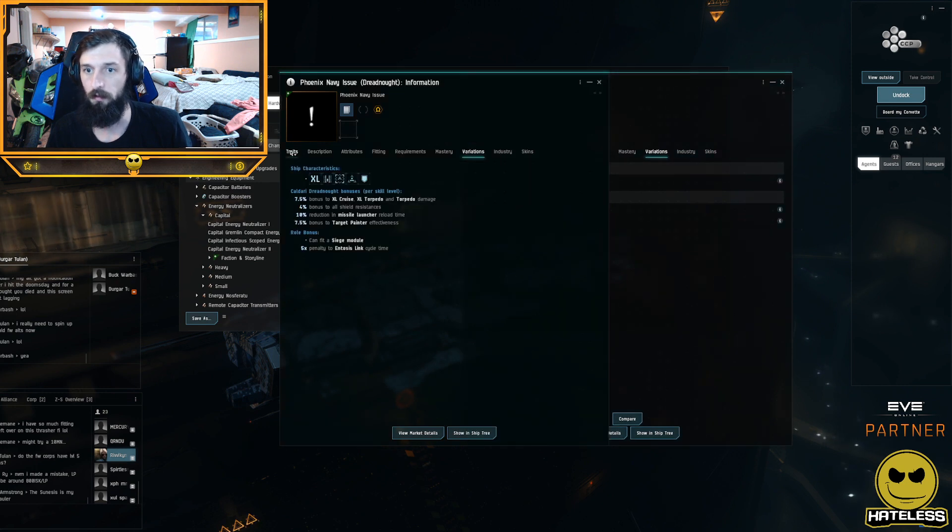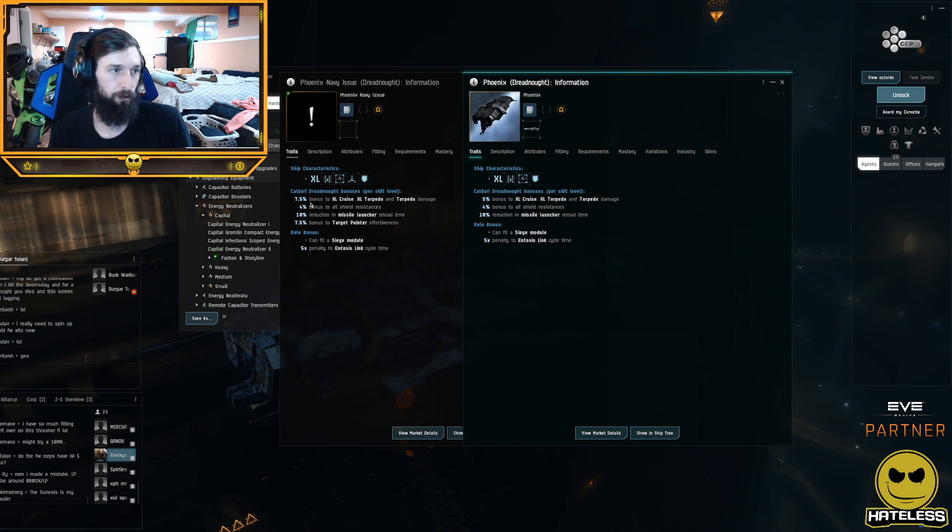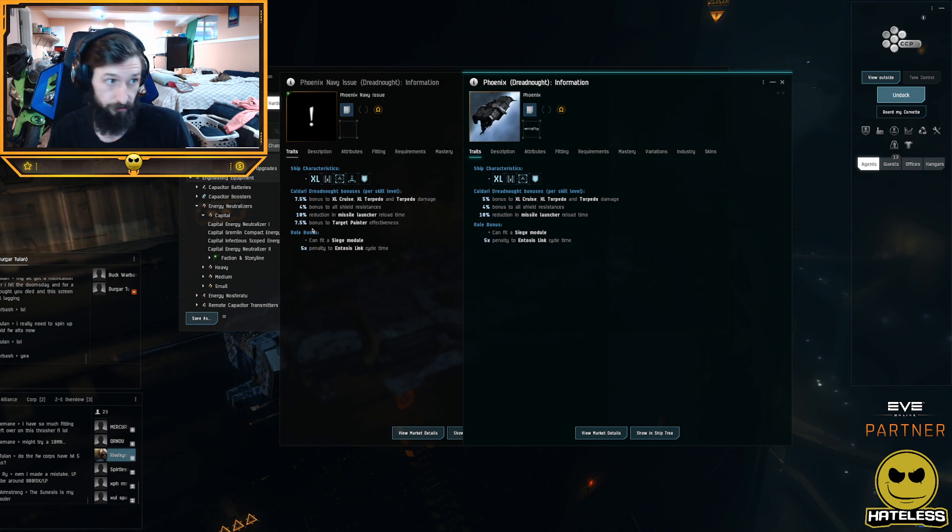Looking at traits, the first difference is that the bonus to damage is up by 2.5% per level, meaning instead of a 25% bonus it'll be 37.5%. The resistance bonus is the same, the missile launcher reload bonus is the same, and it gets an additional target painter effectiveness bonus, which is awesome for application in HAW situations — high angle weapons definitely get a huge benefit.